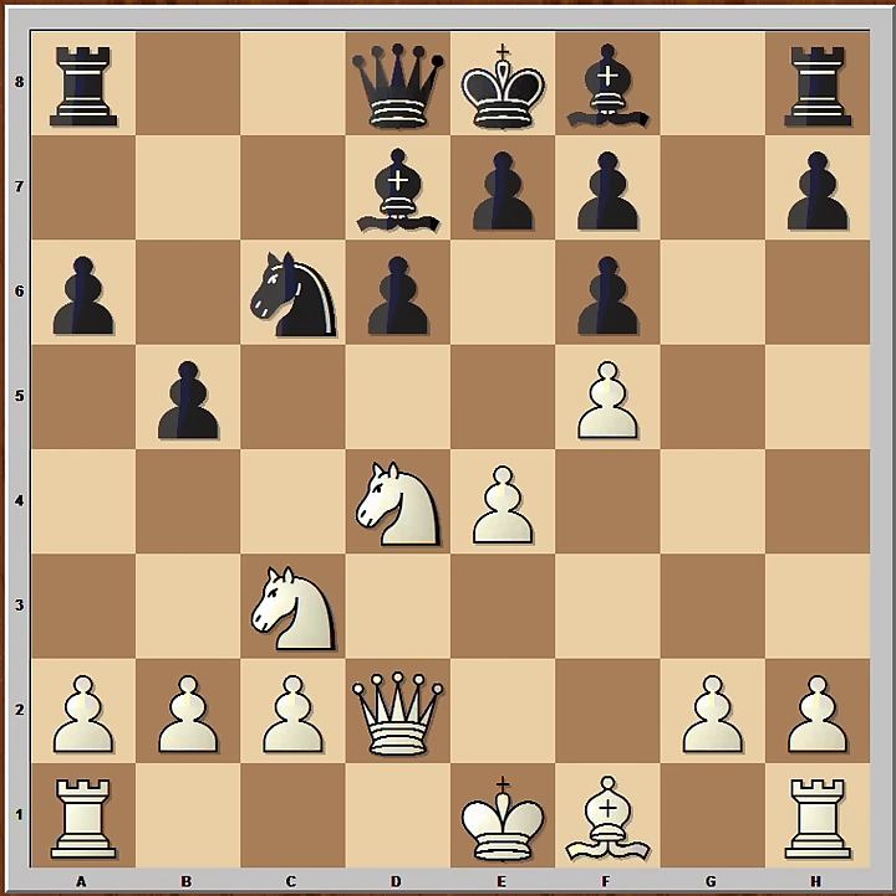Anand knew what to do. It is black to move now, and he played h5. He wants to bring the bishop in. So if, for example, white castled queenside, then bishop to h6, winning the queen. Castling queenside is out of the question. Bishop to e2 was played. Now Anand could play immediately bishop to h6, but for some reason he didn't. He played h4. He was cleverly waiting for white to castle.